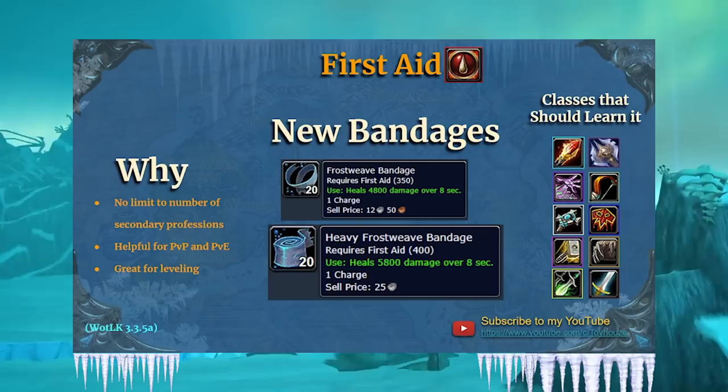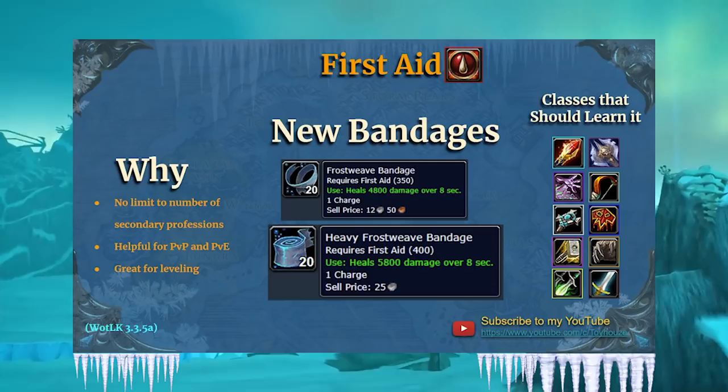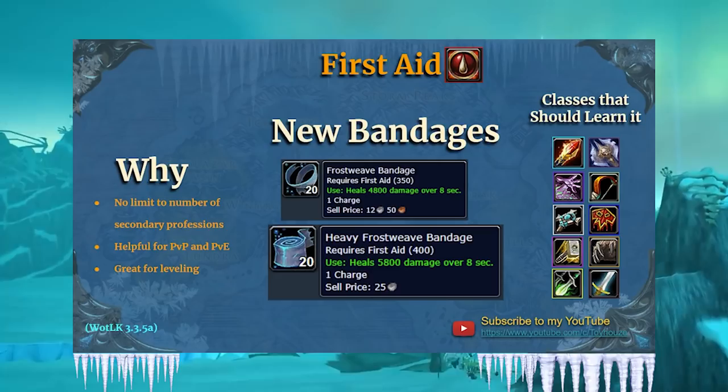So we've got some new bandages — Frostweave Bandage and Heavy Frostweave Bandage. You'd convert your Frostweave Cloth into these bandages; it helps you level up to max. One thing that might be a little tricky is that as you're leveling your first aid, you'll need to get the manual Heavy Frostweave Bandage. The trainer does not train that, and it is a BOP world drop, so you may have to farm it yourself.